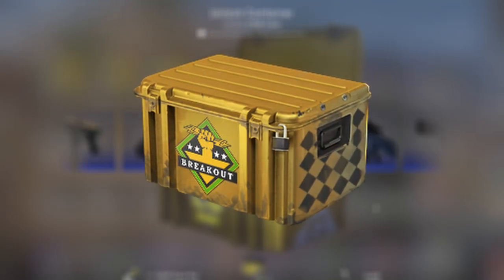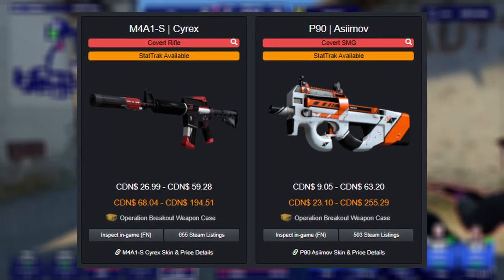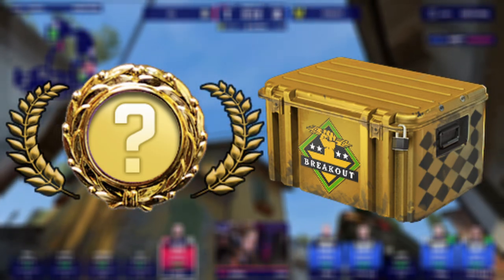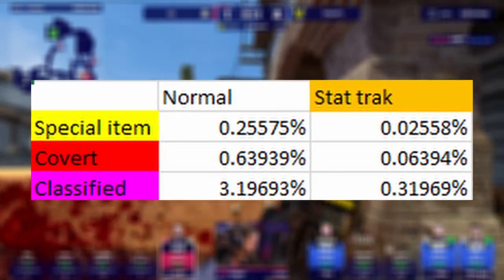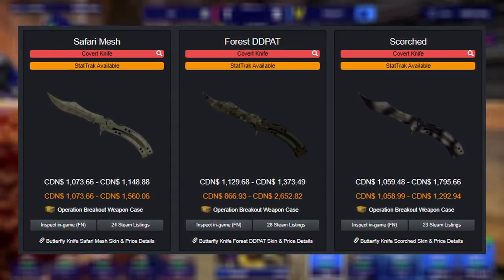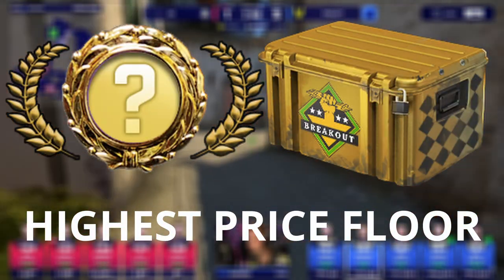But that brings us to our next option, the Operation Breakout Case. This one does go against my advice of picking cases with solid pinks and reds, since it only has a $60 Cyrex. But let's be real — you're opening cases to see a knife. And if you get a knife from the Breakout Case, you've got yourself a guaranteed Butterfly Knife. So you won't have the disappointment of beating the odds just to see a Gut Knife or Navaja. And if you check their prices, the cheapest Butterfly Knife on the Steam Market will fetch a strong $1,000, which makes the Breakout Case have the highest price floor of any case you can get a knife from.